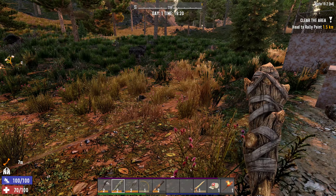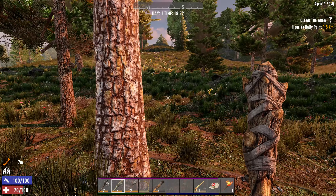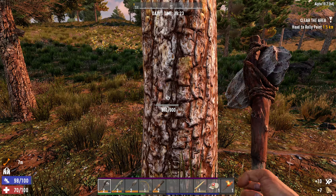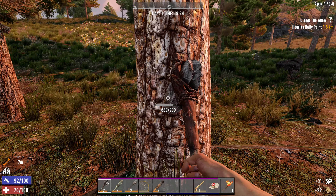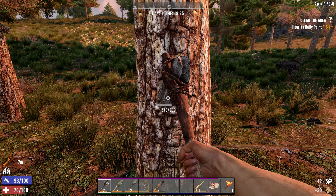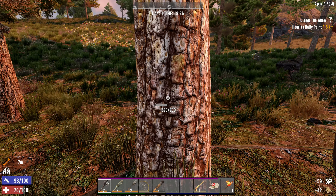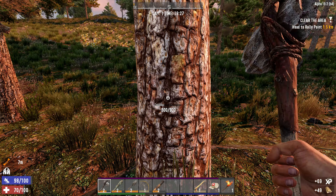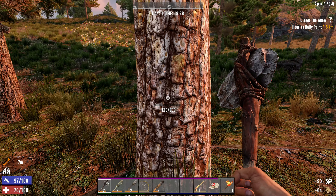Bunny rabbit! And a chicken! I want some grub — actually, we have some meat. And we did take MasterChef, so we'll be able to grill it. Oh no, we don't have a grill. Well, we haven't looted this entire POI, but so far this POI has left a little bit to be desired.